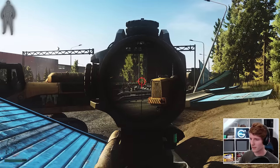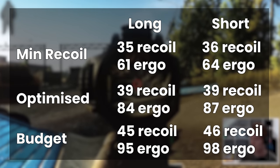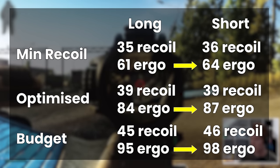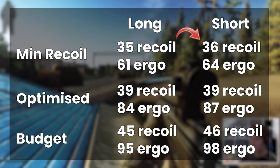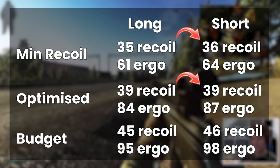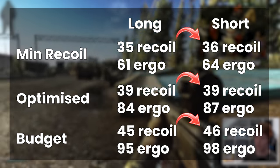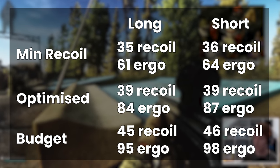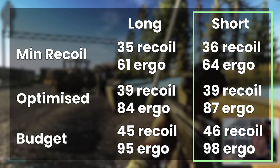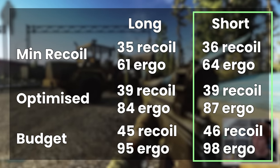I was originally going to show these builds for the short version as well, but to be honest they're almost identical. The one consistent difference is three more ergonomics on every single build, and the recoil is almost the same — 35 recoil for the long minimum version, 36 for the short, 39 for the optimized long and also 39 for the short optimized, and 45 for the cheap long versus 46 on the cheap short. The difference is really minute, and personally I might just go with the short version if the prices are about the same, because you get a little bit of extra ergonomics.